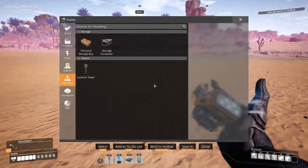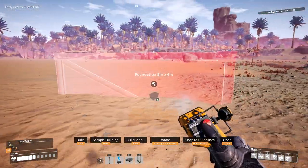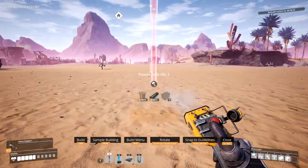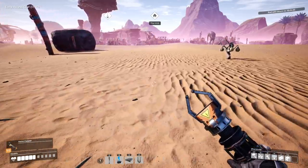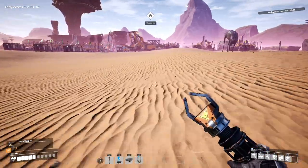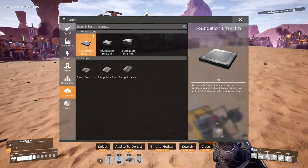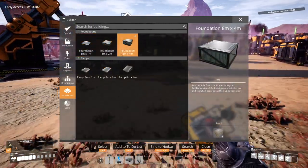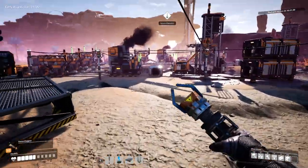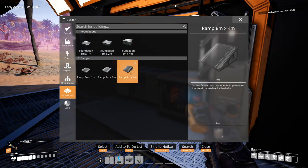Okay, I do need to put down some foundations cause I want to build — start building like right here. I need concrete. That's why I did that with the concrete, cause I need concrete. I want to work on the foundation first. Each of these regardless of their size costs six concrete, except for the ramps, which have an increasing amount depending on which one you use: three, four, and five, whereas this is six, six, six.